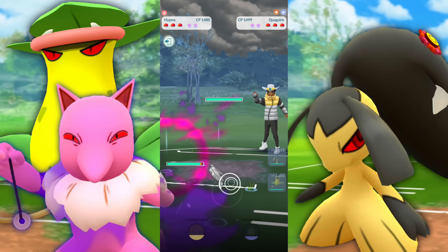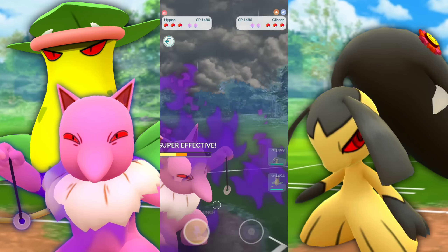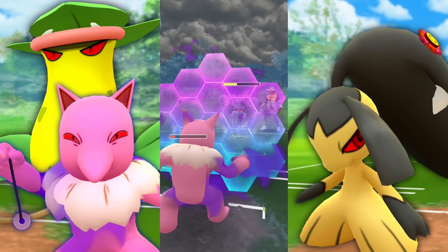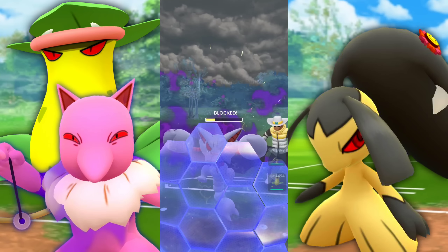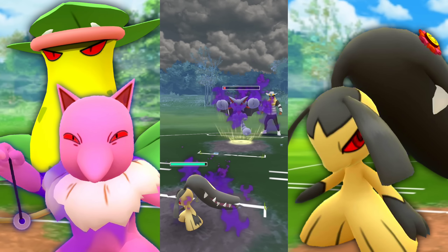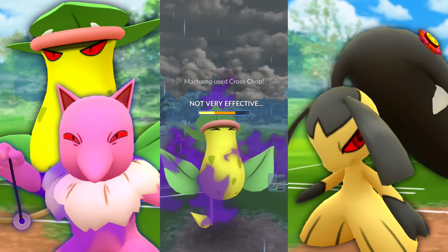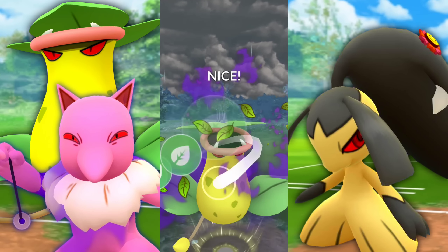Bad lead with the Quagsire. We swap into Hypno. They bring in a Gliscor with Night Slash — not good. We let the first one go and it almost one-shots us. We get to Thunder Punch and draw a shield. We shield their next charge move because they get the attack boost and are going to win this matchup. I bring in Mawile — it's Night Slash, not Earthquake — and let it go. They bring in Machamp, we immediately swap into Victory Bell. It's a Cross Chop so we let it go. We're getting a little low on health, but we get to Leaf Blade and take the win against the Quagsire.